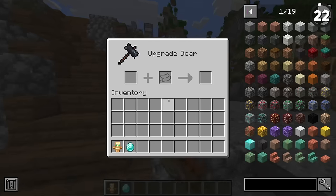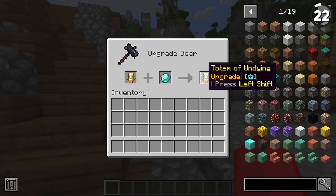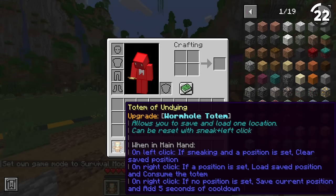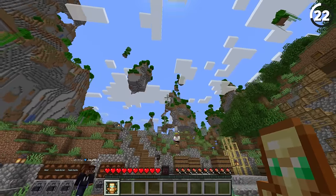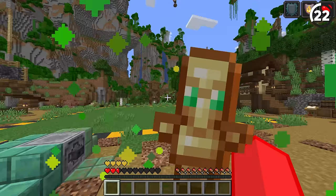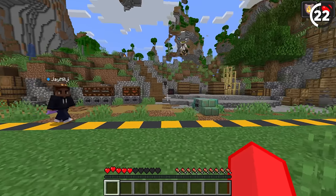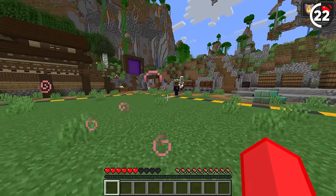So if I take a totem of undying and add a diamond to it, it's now a Totem of a Diamond, which allows you to save and load a location so you can teleport to where you want to be. What a very theatrical thing — that's how I'm going to show up at my son's christening.